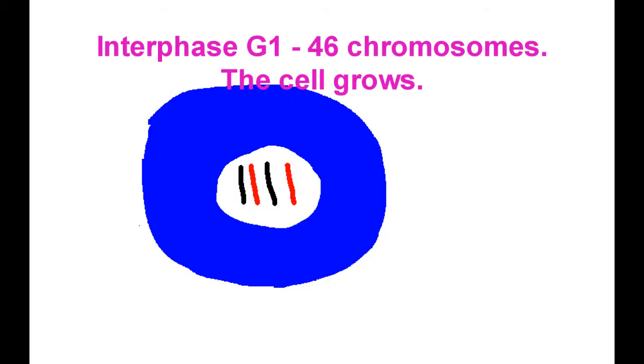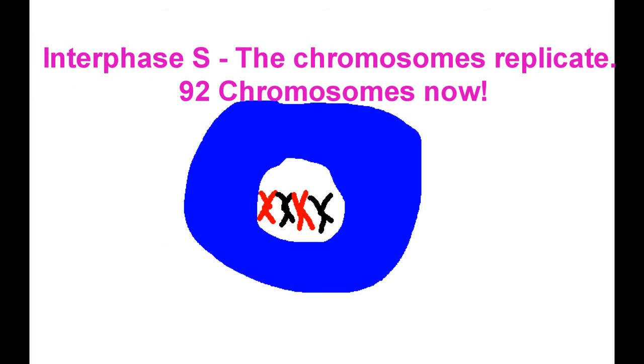Everything starts up with interphase and G1 — growth and replication of organelles is what's getting done. At this stage there are 46 chromosomes, and that's the amount each cell will have once it's left alone. Then the cell moves into the phase of S, replication of DNA goes on. 92 chromosomes in the cell now, gotta have that amount, and this is how.